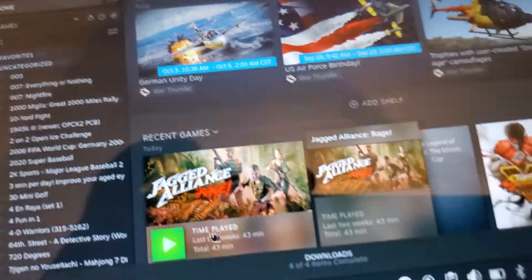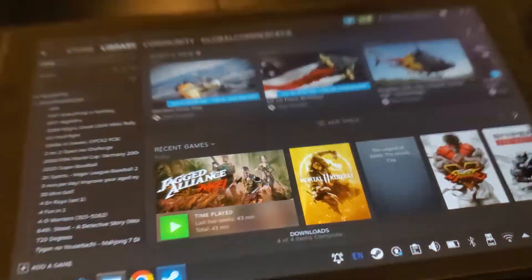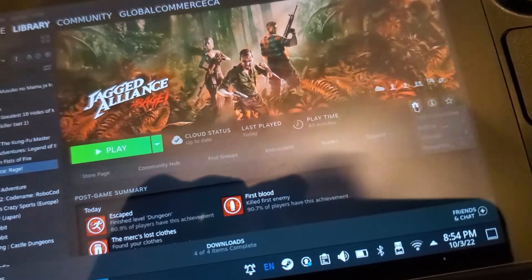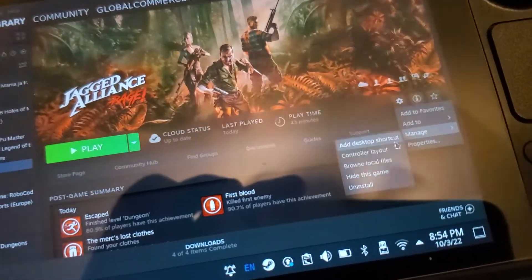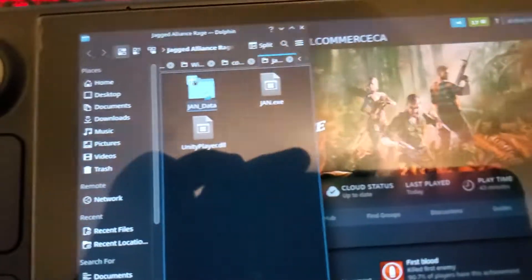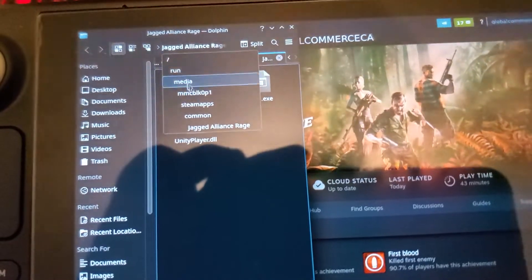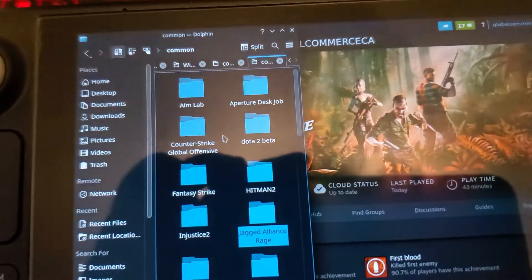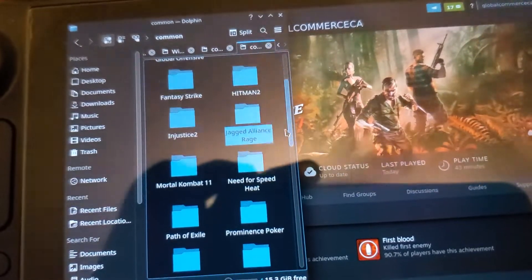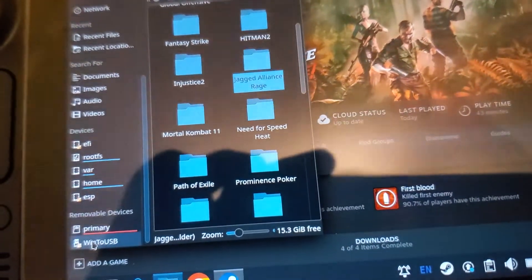Go to Library and click on Jagged Alliance to get the path. Open it up, go to the same gear icon, click Manage, then Browse Local Files — same as we did on the PC. Now go up one folder to the Common folder. There is the Jagged Alliance folder, but yours will be pretty much empty — just a blank folder structure.